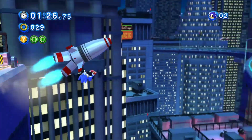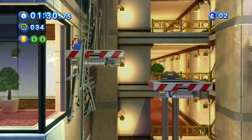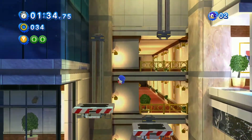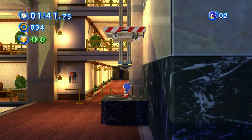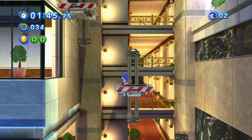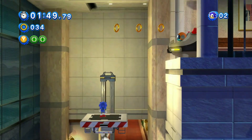Yes! Alright. Oh my gosh, look at us — riding this missile and everything. Now we're in the hotel? Look at this. Oh, where am I going? I do not know. What happened? Let's jump — there we go. How do I activate the shields again? I can't remember how to activate the shields.